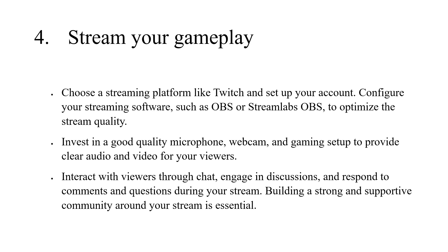4. Stream your gameplay. Choose a streaming platform like Twitch and set up your account. Configure your streaming software, such as OBS or Streamlabs OBS, to optimize stream quality. Invest in a good quality microphone, webcam, and gaming setup to provide clear audio and video for your viewers. Interact with viewers through chat, engage in discussions, and respond to comments and questions during your stream. Building a strong and supportive community around your stream is essential.